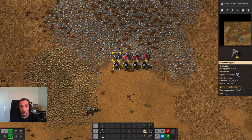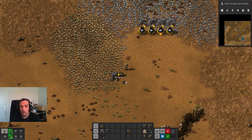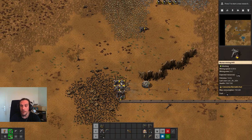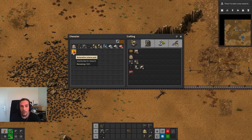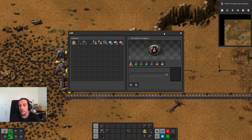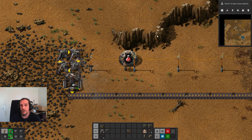We're shortly going to replace the mining industry we have running here with electric miners as well, but one thing at a time. For now we're heading over to research. We're going to pick up the automation science pack and put it into the laboratory slot. There are several different colors of research and they are all necessary ingredients for technology.